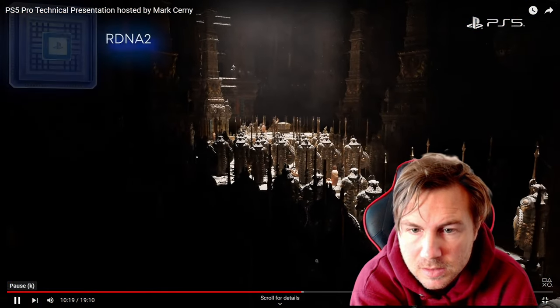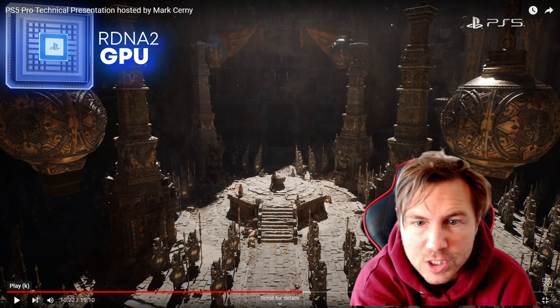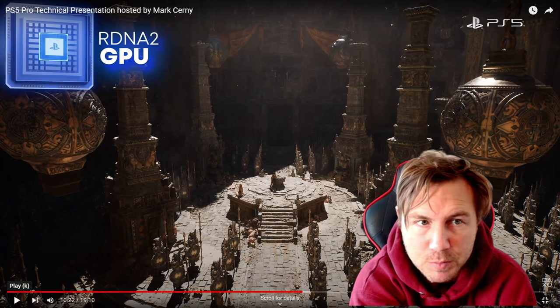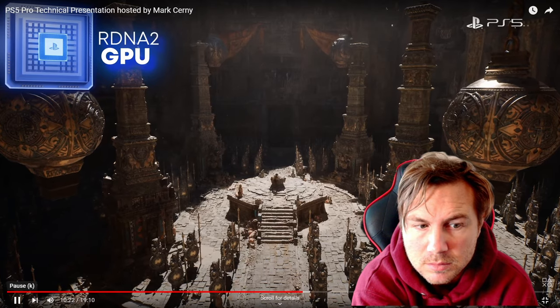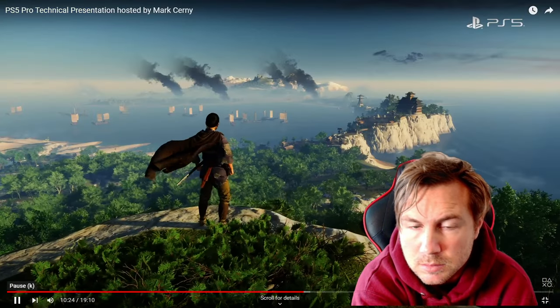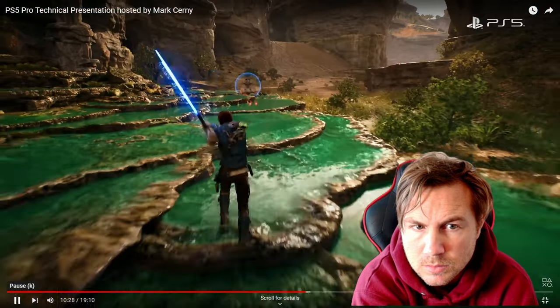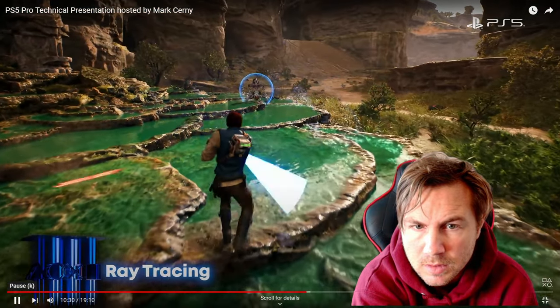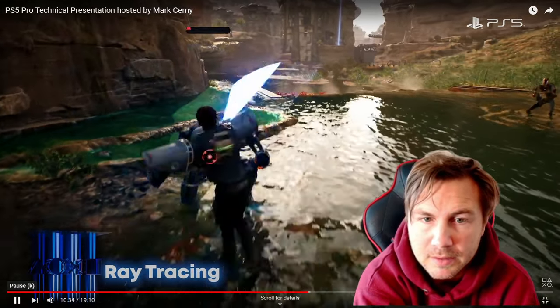It has a powerful RDNA 2 GPU which can render anything from intricate details to fantastic worlds with vast panoramas to explore. Ray tracing allows for dramatic visual improvements — it does have ray tracing just like a PC would — including reflections off of water or glass.